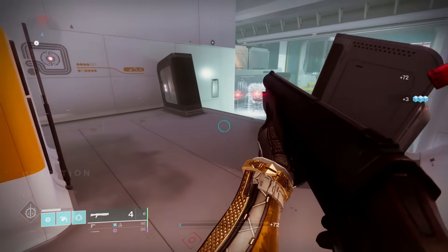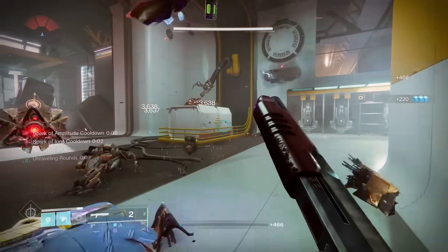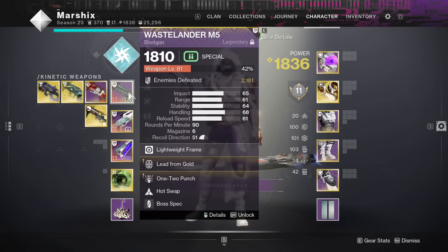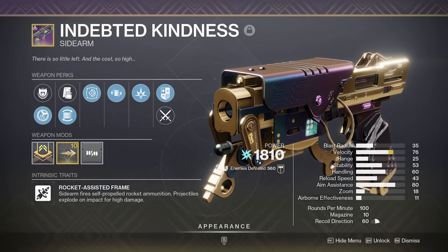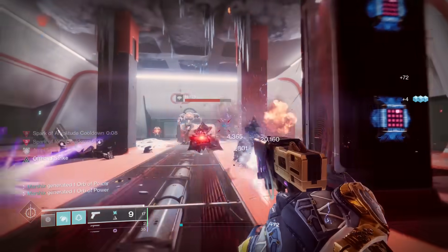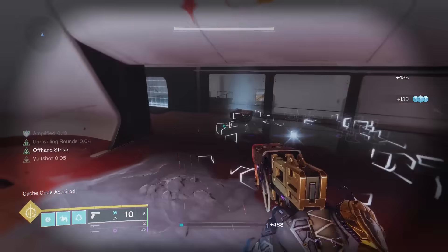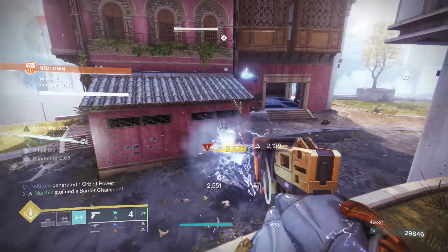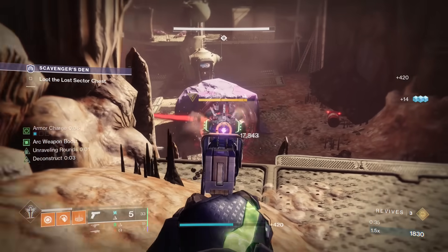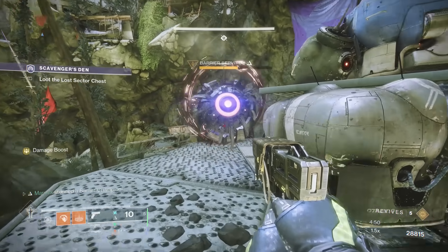Shotguns. This one might surprise some people, but I'm actually going with Wastelander. This shotgun gets the usual shotgun perks like Vorpal Weapon, Trench Barrel, and 1-2 Punch, and it also gets access to Lead from Gold in the other column. This makes it really ammo efficient, being able to get special ammo each time you pick up heavy bricks, and this makes it a great option when considering double special weapons. You can have this in your kinetic slot for majors and bosses, and Indebted Kindness in your energy slot for add clear with Volt Shot. And if it wasn't obvious, Indebted Kindness is my top pick for sidearms. This is a special ammo rocket sidearm that gets Volt Shot for some crazy add clear, on top of the hard hitting projectiles it already fires. Same as Wastelander, it can roll with Lead from Gold for a more consistent stream of ammo, so you can basically run this as your primary and easily run double specials. Also worth mentioning, it can stun anti-barrier champions in only one shot — way faster than any other weapon. Arbalest has a charge time, Wishender has a draw time, and just about everything else takes multiple shots, so this is probably the quickest and most reliable way to stun barrier champions.